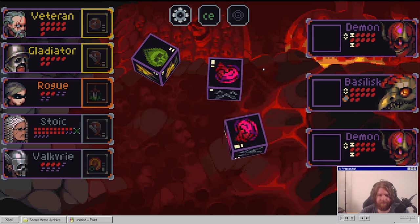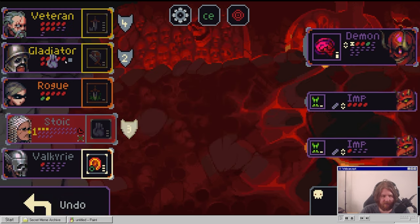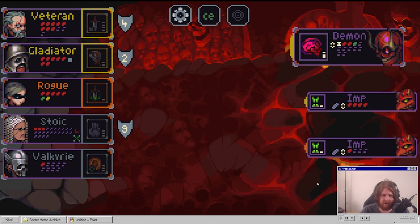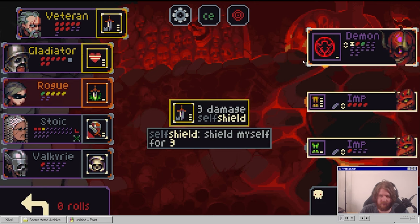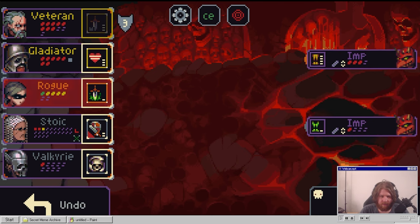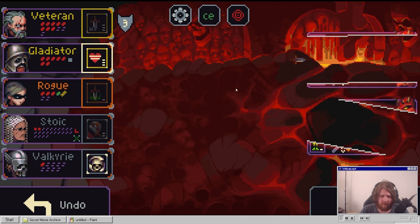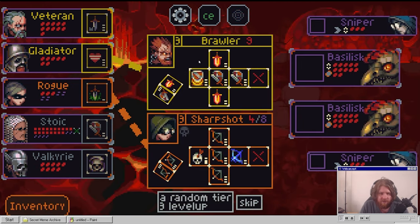So no one's going to die. But if I do this I'm going to die. Then if I do this I'm not gonna die, and then I can take only one damage. Dead. Dead. You guys are dead. We're gonna level up the brawler or the sharp shot.